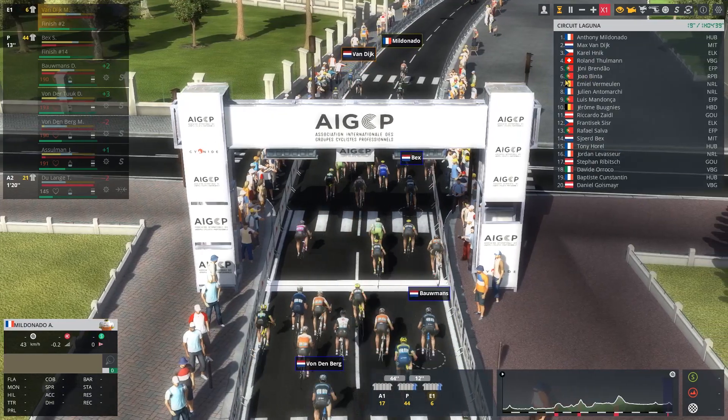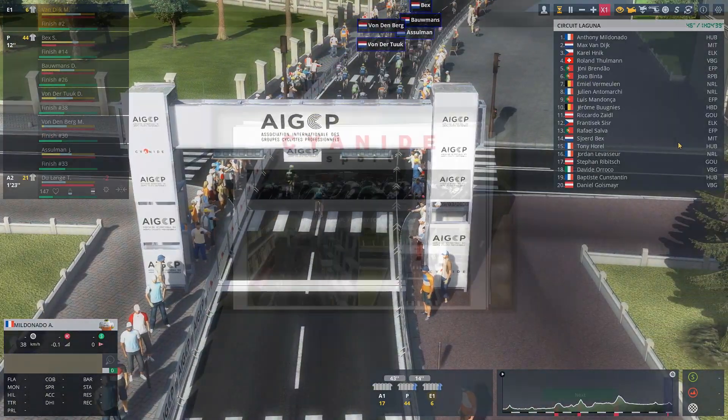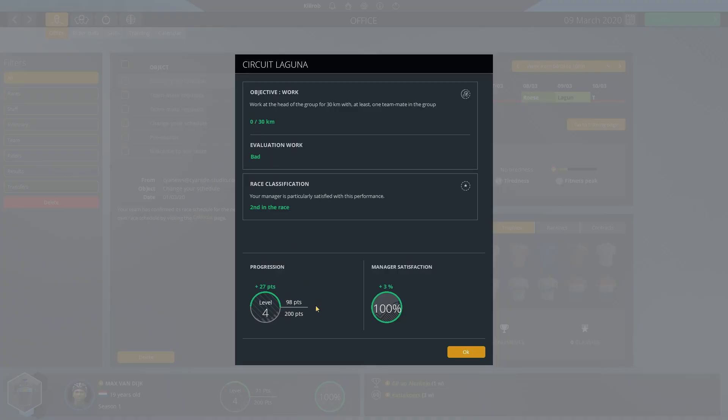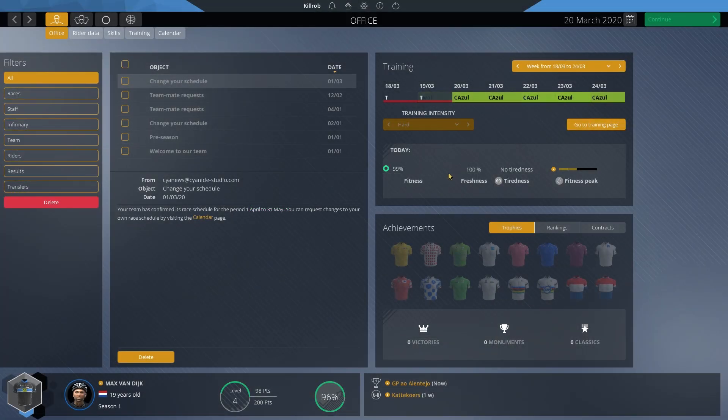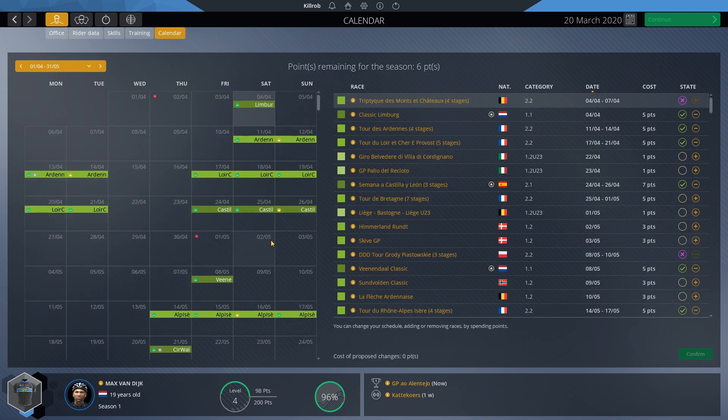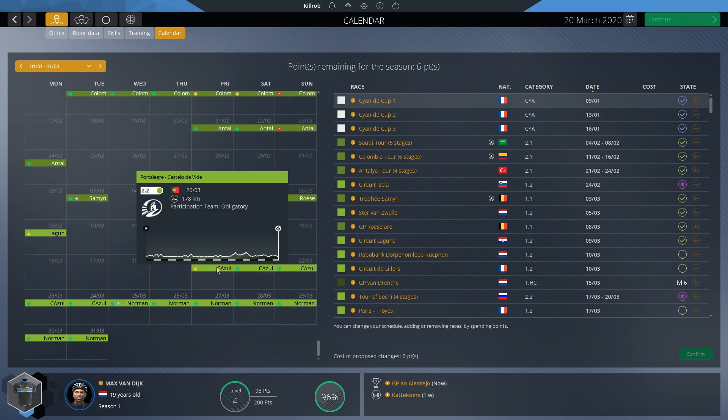I was surprised by how much longer that rider was able to go. Binter finished sixth - that was good riding. Still not a clear win but we are getting so close. 27 points once again. Next race is starting - a little tour. Let's have a quick look at the calendar. That's the wrong date - there we are, a bit of a rolling stage. Might be a bit of a kicker towards the end, it's hard to tell from this view.